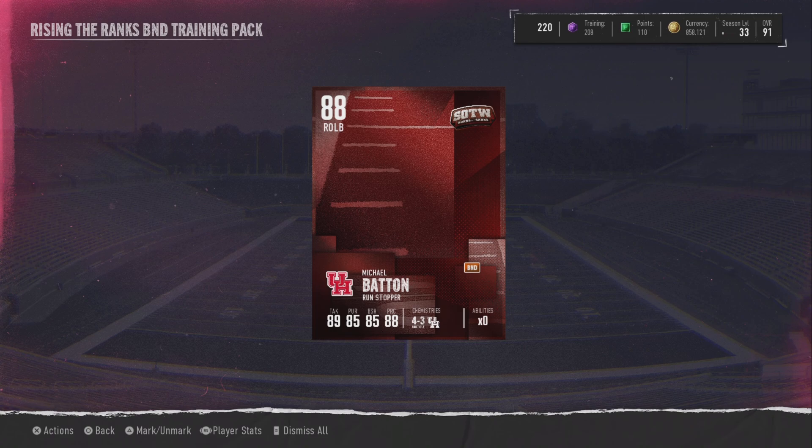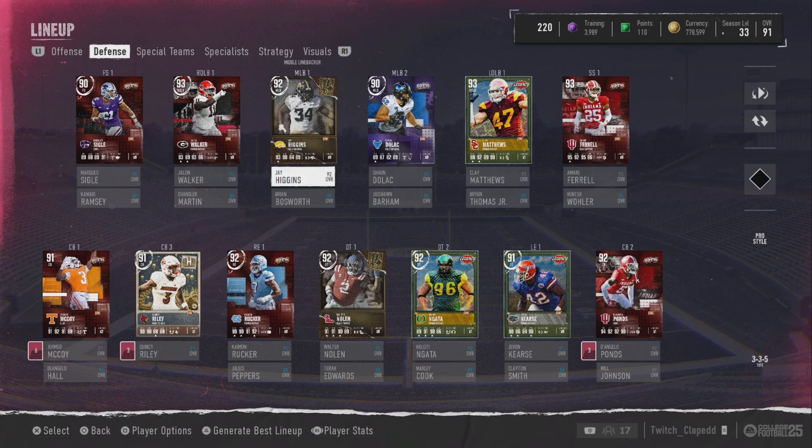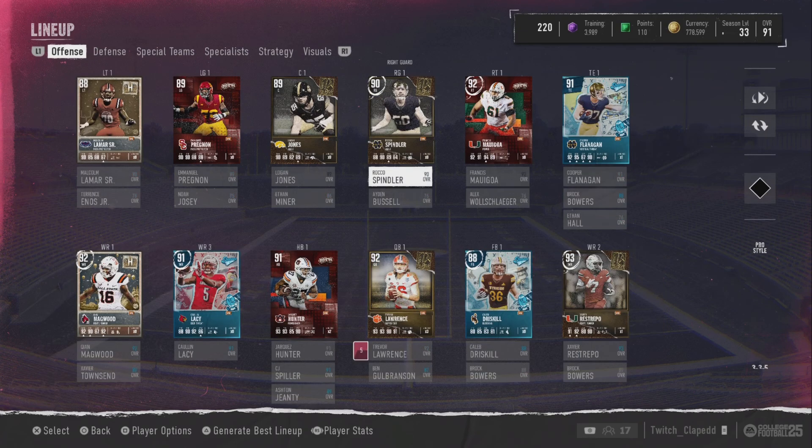We cannot complain — we did pull the LTD on the first pack so we will take it. With that LTD pull our defense is looking absolutely insane. I had Romelo at right end and sold him for about 50k — some people would argue that's not worth it, but I pulled Curse BND and I really wanted Rucker. I caught Rucker for 98k, which is a pretty good deal to be my right end. Our defense is looking very very good. We've hit the LTD four drops in a row now, so we'll see on Friday if we can keep that luck going. Thanks for watching — catch y'all back with another banger.